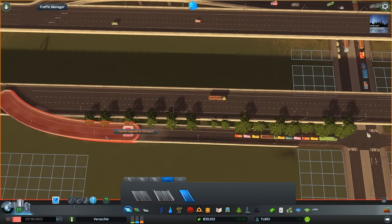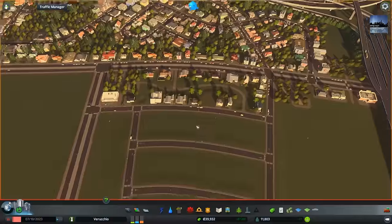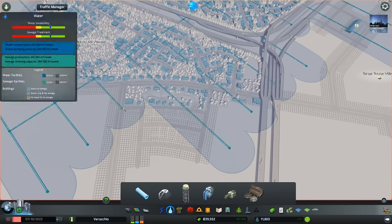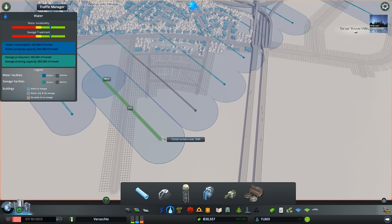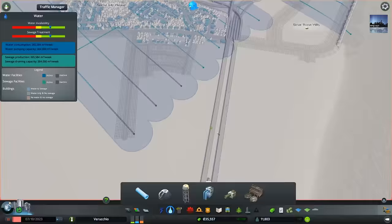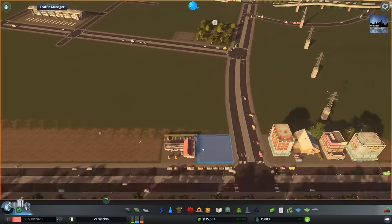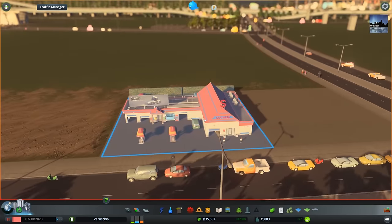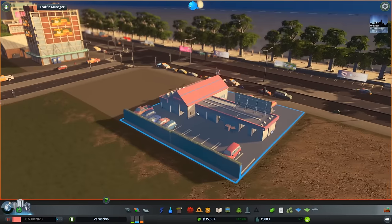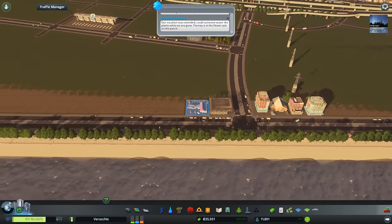We've got to pause the game to change the direction of this road. We're going to have to power these buildings up as well. This area has now pretty much filled up, so we'll quickly fill this area up too. Make sure this area has water — we'll extend this through. We need to continue the simulation because we're going to run out of money otherwise. I've just noticed they've added car washes and gas stations into the game. That's really, really good — good job Colossal Order, giving us things that we want.